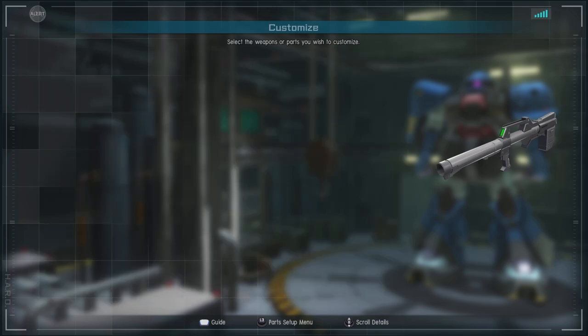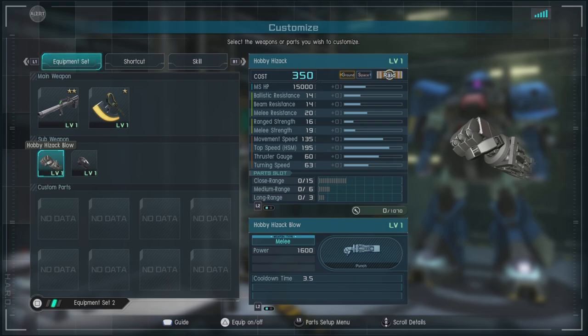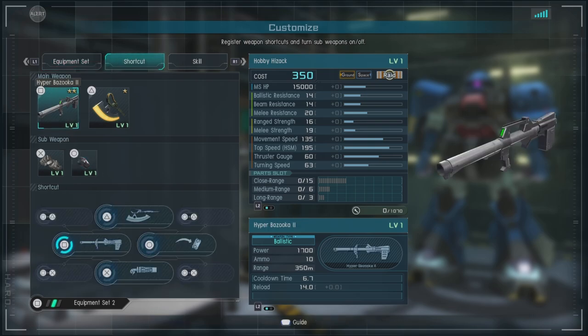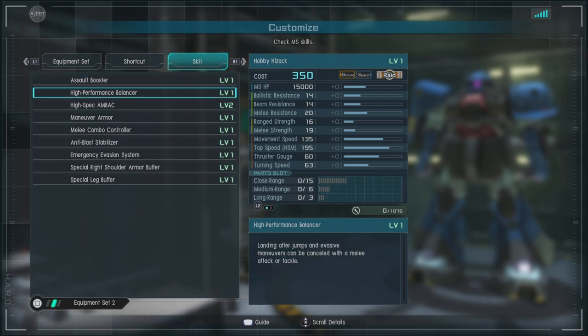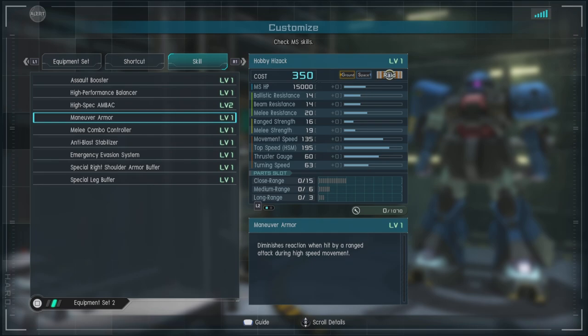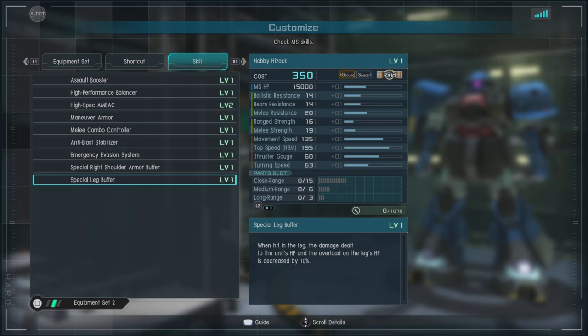The unit features the Hyper Bazooka 2, the Hyzak Heat Hawk, the Hobby Hyzak Blow — which sounds wrong — and the Hobby Hyzak Hand Grenade, because when I think hobby model, I think hobby grenades, of course. For skills, we have Assault Booster, High Performance Balancer, High Spec and Beck Level 2, Maneuver Armor, Melee Combo Controller, Anti-Blast Stabilizer, Emergency Evasion System, Special Right Shoulder Armor Buffer, and Special Leg Buffer.